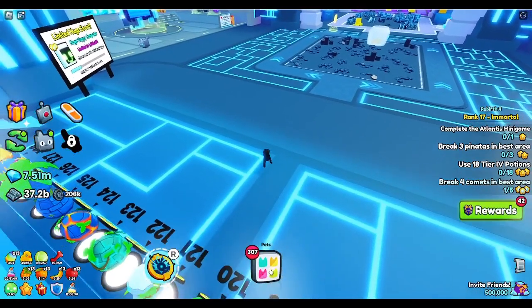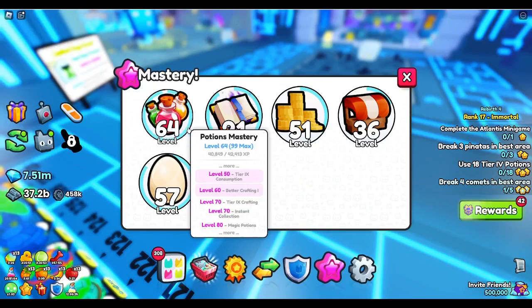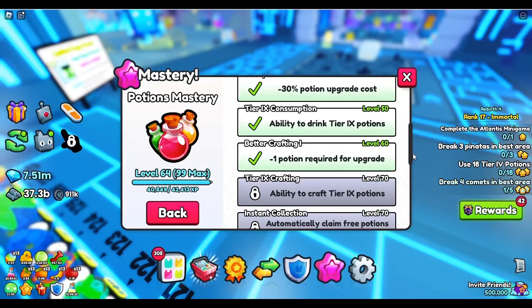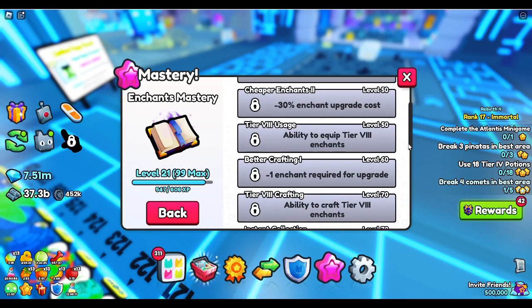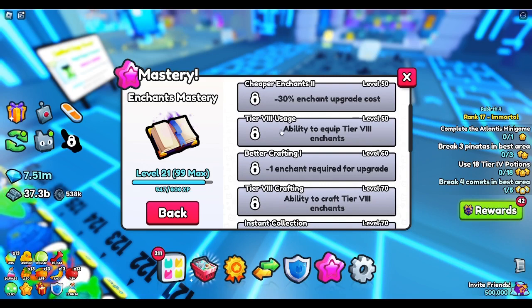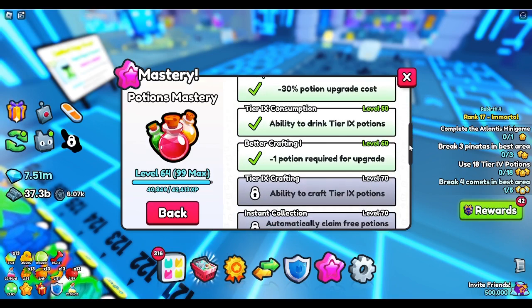Something else that was also added in the update — you now have the ability to craft Level 9 potions, and also the ability to craft Level 8 enchants. As you see here with enchants, at Mastery 50 you have the ability to equip tier 8 enchants, and finally at Level 70 you have the ability to craft them. Same thing with potions — at Level 50 you get the ability to drink tier 9, and at Level 70 you get the ability to craft tier 9 potions.